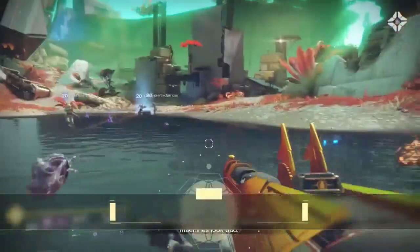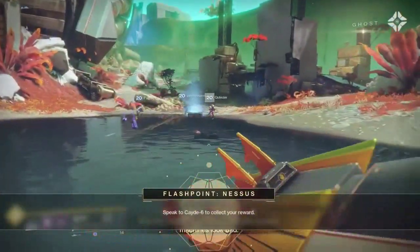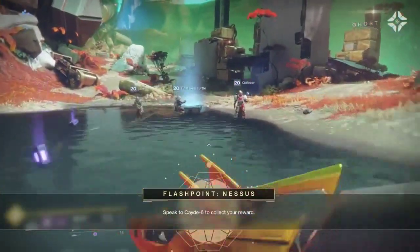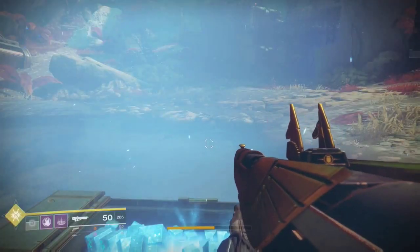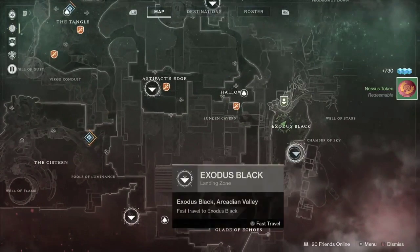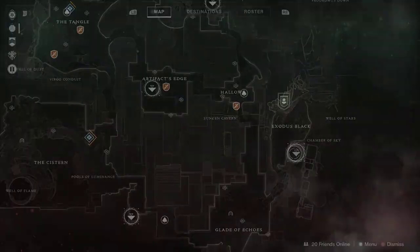The way you start this off is obviously to go to a public event. Once the chest has dropped from completing the public event, what you want to do is run over, loot the chest, and at the same time open up your directory screen simultaneously.